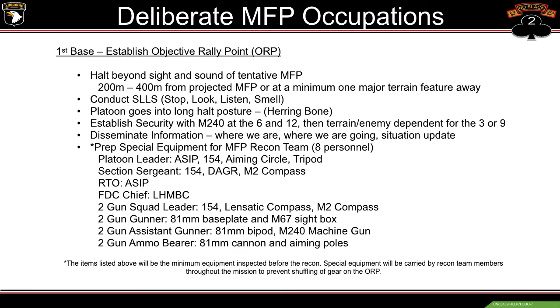The platoon will then go into a long halt posture. For mounted operations that's a herringbone; for dismounted, basically four gun, three gun, et cetera, will somewhat collapse on one gun to bring the platoon together. That way squad leaders aren't running 100 to 200 meters up and down the halt to get information from the PL. We'll get into what the long halt posture looks like for mounted and dismounted further on in the PowerPoint.